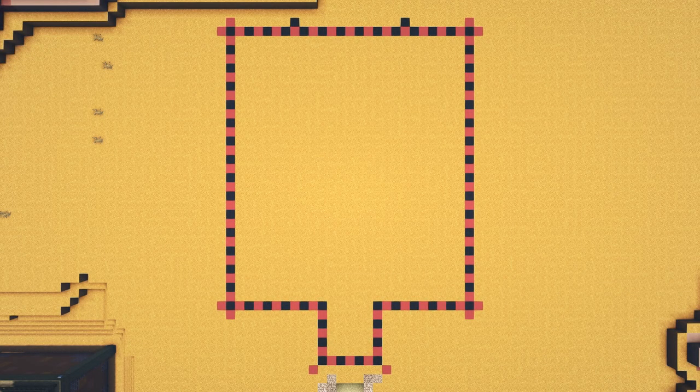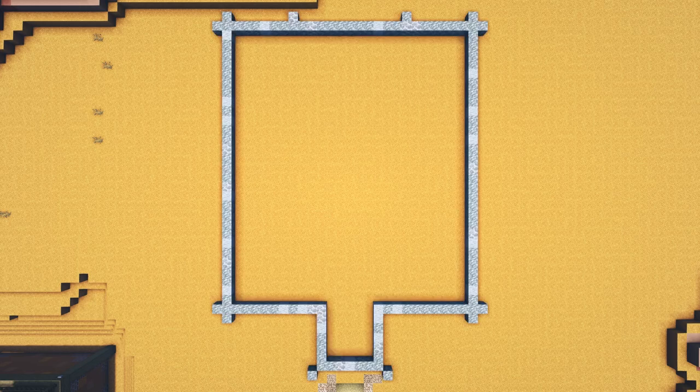For the floor you want to start by adding a layer of tuff mixed with a small number of andesite and brain dead coral on top of the red and black concrete outlining, filling the gap between these blocks with upside down barrels.